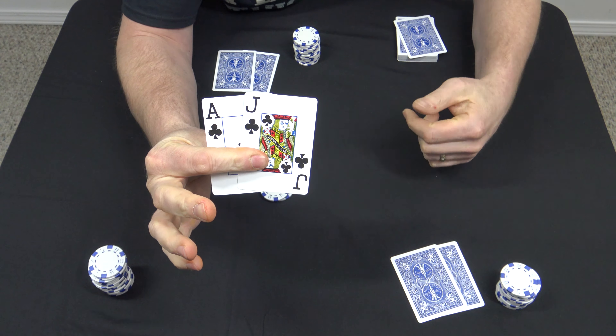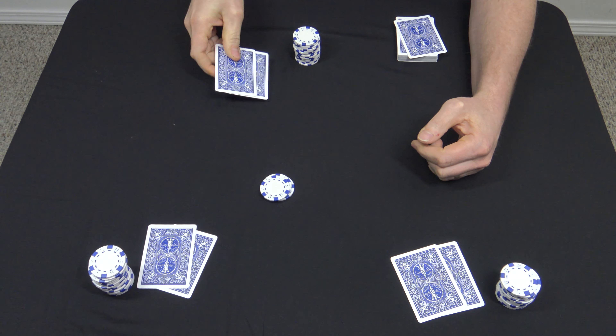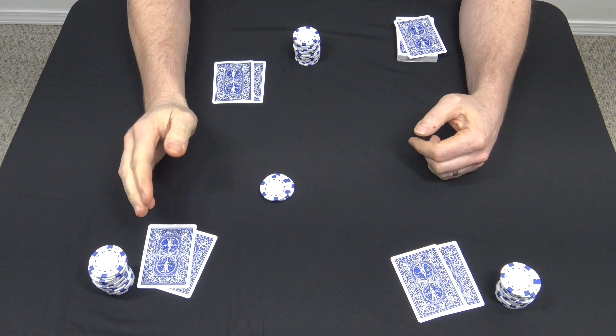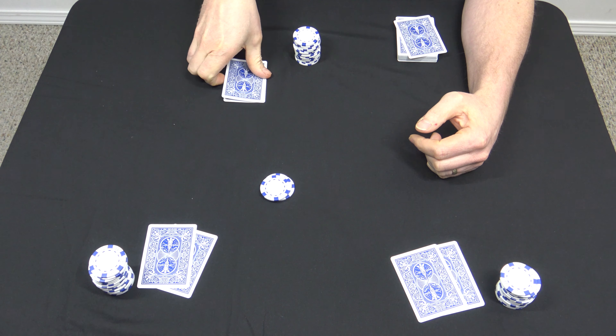Now everyone has to re-ante. Once the pot is right, everybody gets another card. From the second card to the fifth, straights and flushes count. So this player here only has a queen high and he's probably not going to go in. This player picked up an ace and also has a flush, so he's definitely in. And the dealer picked up a straight, so he's definitely in.